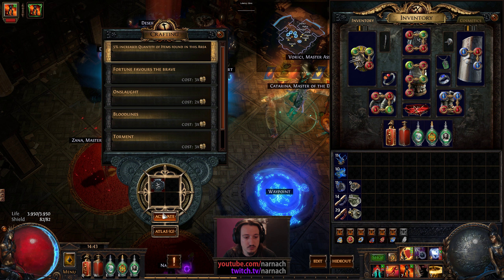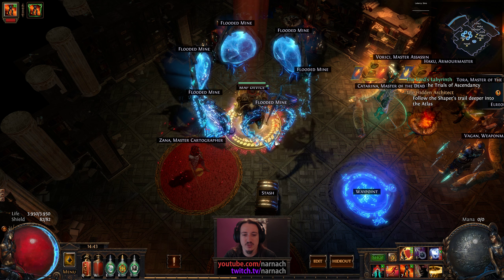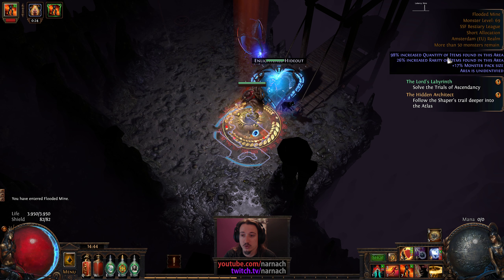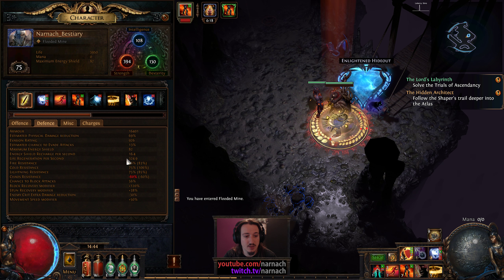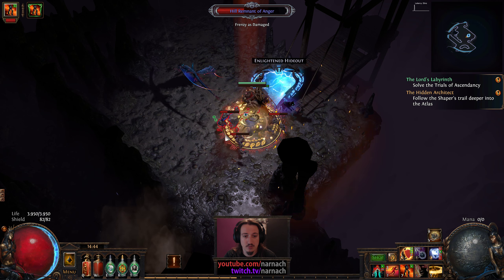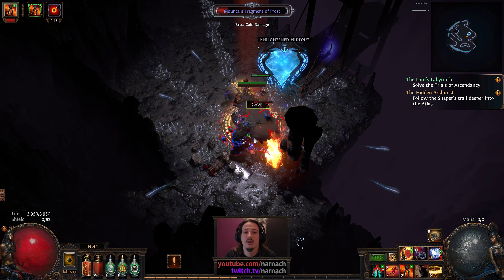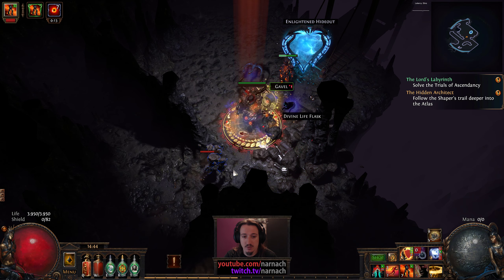Flooded Mines — the new name of what was previously known as the Caverns. It's still the same map as far as I can tell, with the same golem as boss. 17% pack size, nearly 98% quantity, 26% rarity. No auras. Resists are still good, life regen looks the same, block looks the same, armor looks the same. Enemies seem to be getting charges — charges on hit. That's fine, that's perfectly fine. I still have regen, so I don't really care.